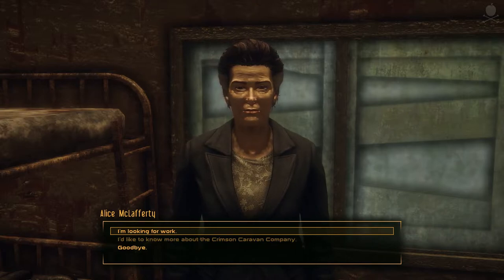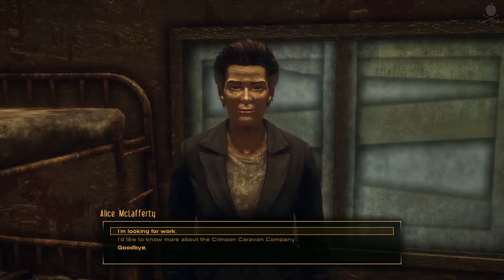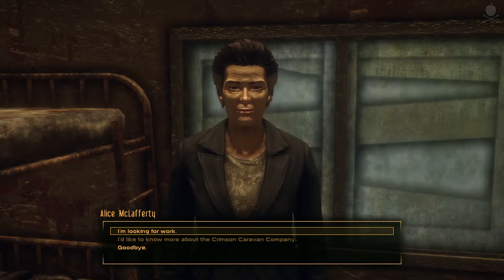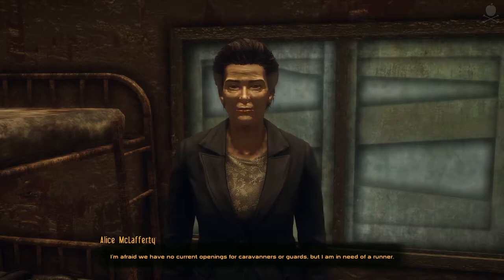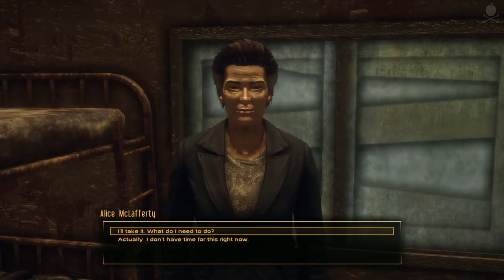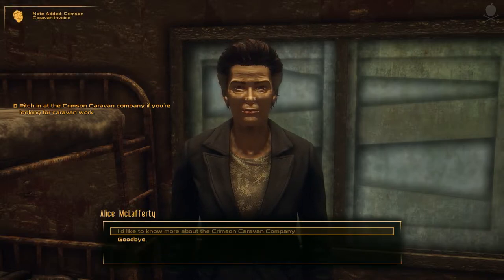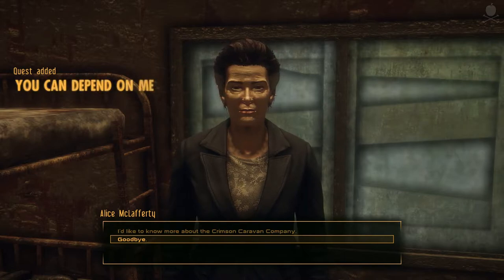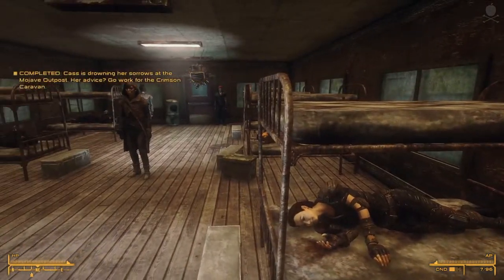Ringo is off to do something elsewhere. I just got to town and I'm looking for help — so anything you could throw my way. 'I'm afraid we have no current openings for caravaners or guards, but I am in need of a runner.' A runner — what would that entail? 'Deliver this invoice to Dr. Hildern. You can find him somewhere inside Camp McCarran.' Camp McCarran of the NCR headquarters. Will do, ma'am. It's been a pleasure. 'Likewise.' Good evening, Alice.